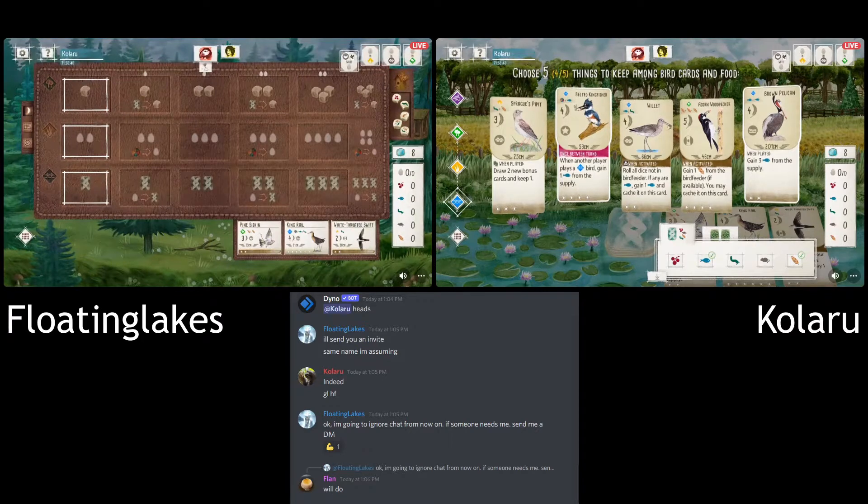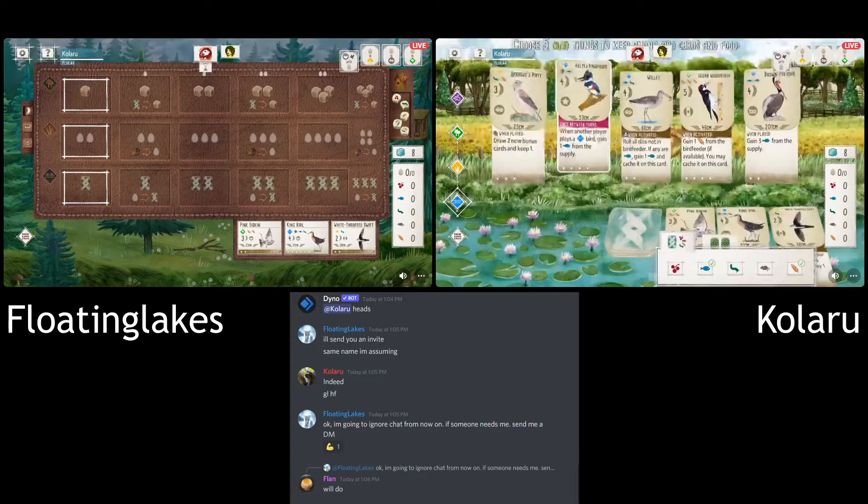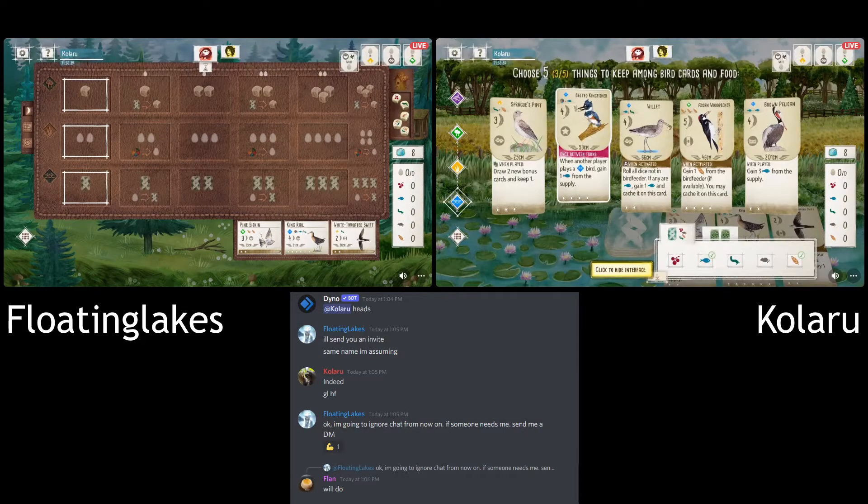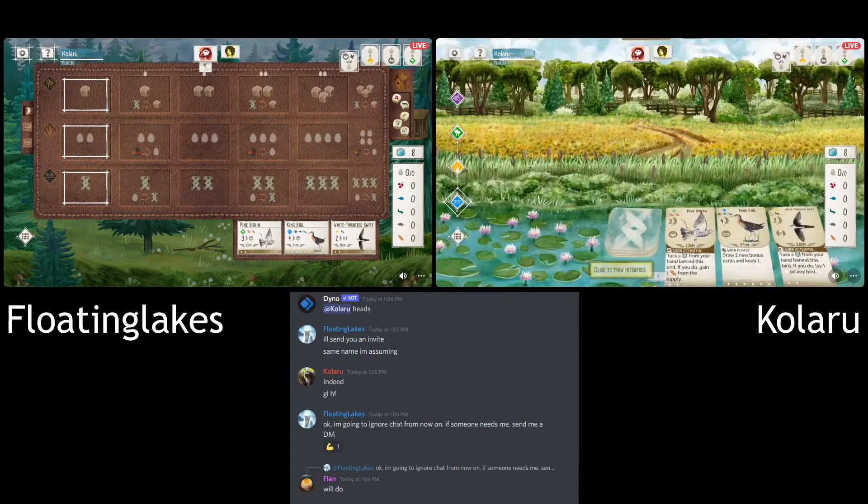That's interesting. Obviously they're going to have a good start with their wetland. The key here is can they find a forest bird? There's a good supply of fish as well if they go Kingfisher or Pelicans. Fish all over the place.